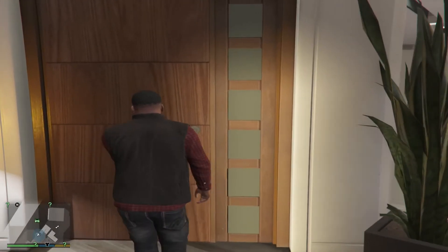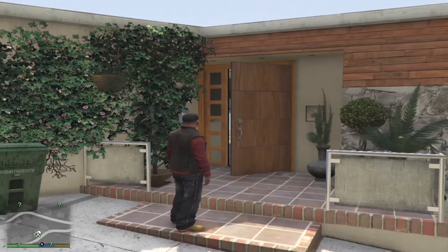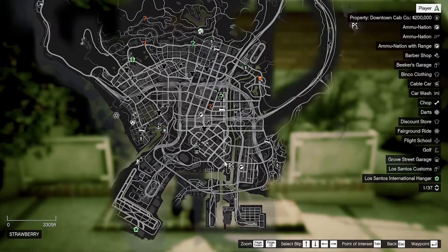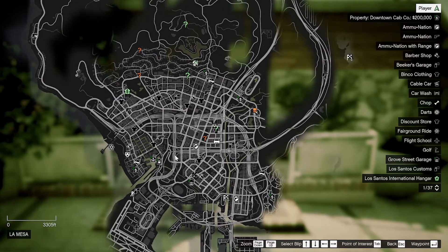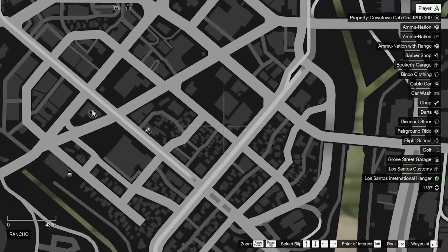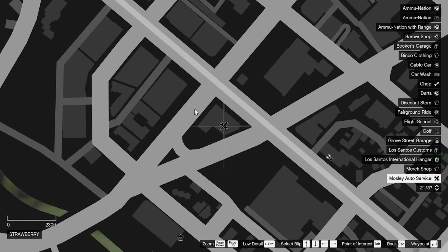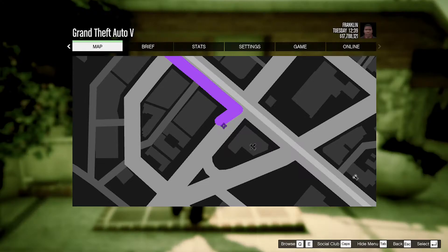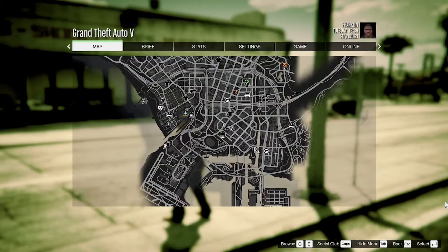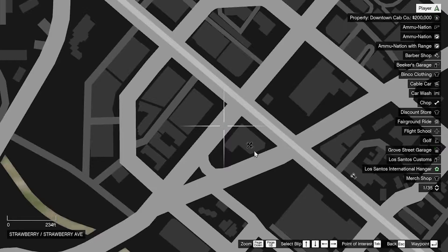We're back again. We are here with Franklin and we are in the game now. As you guys can see, I am in the game and my game did not crash. Now open up your map — when you go in the middle somewhere, over here is where the Marsley Auto Shop is. I'm going to go straight over there.